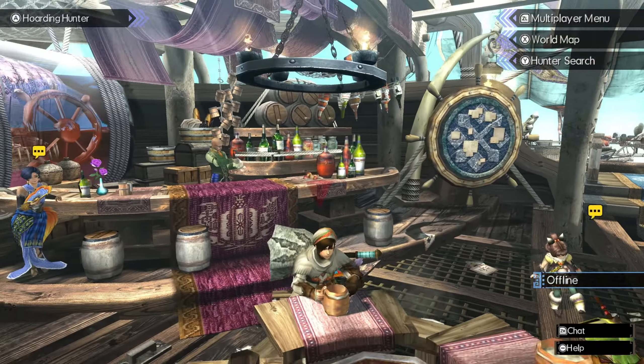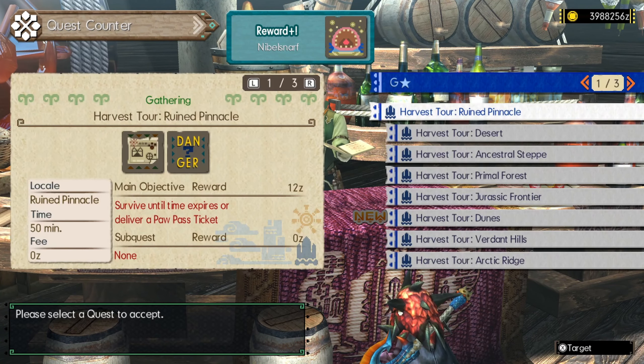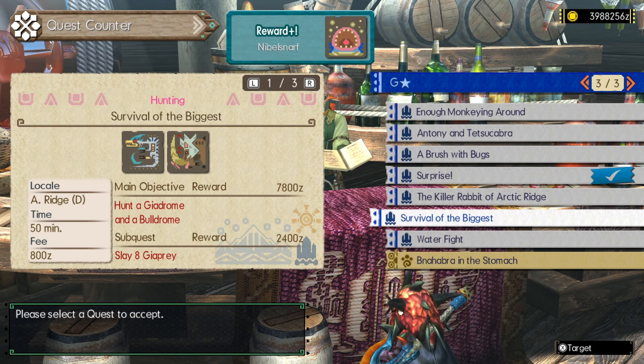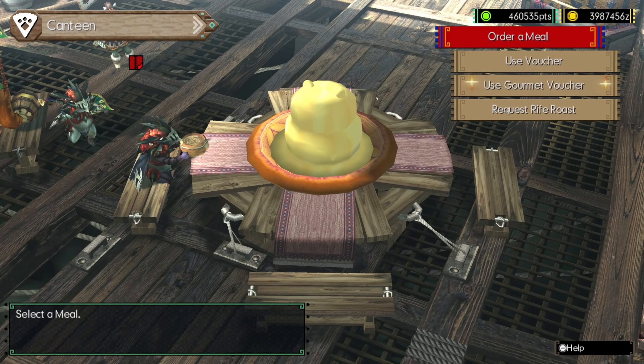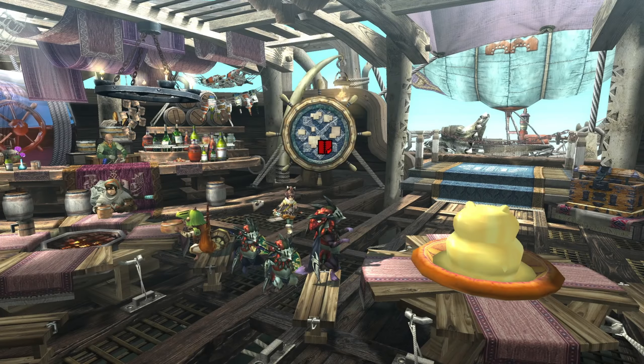Hello everyone, and welcome back to Monster Hunter Generations Ultimate Prowler Only. Last time we started G1, and this time we will continue and complete G1. Our first quest we'll be taking is called Survival of the Biggest, which has us hunting a Geodrome and a Bulldrome. We've got our Thunder weapon equipped because they both share a decent weakness to Thunder element, and we'll go ahead and eat our meal and head out on the quest.